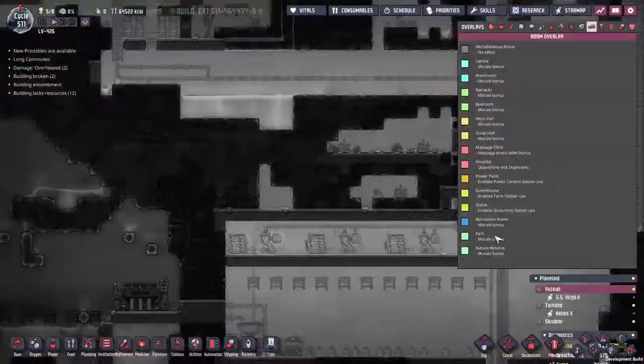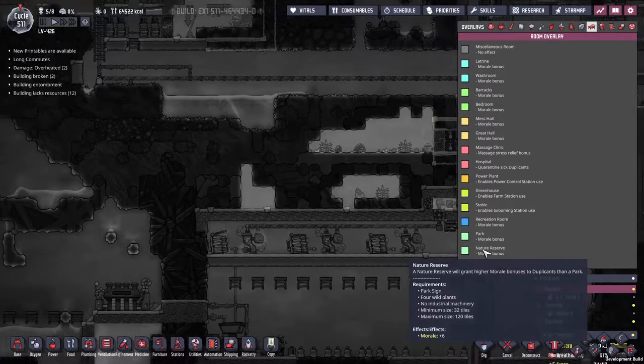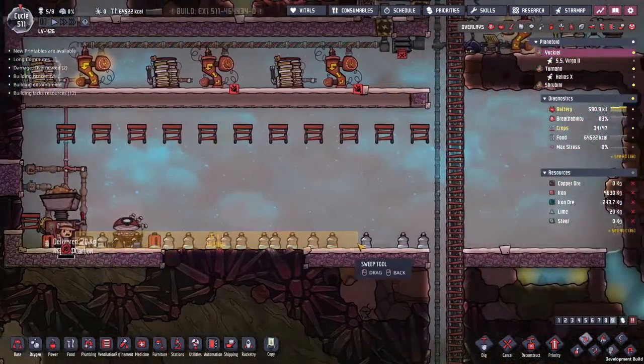It's a park actually. On the room overlay here — park — you get the morale and nature reserve bonus. You also get a morale bonus. Two wild plants or four wild plants — it's all done on the number of plants. It makes an awful lot of sense.